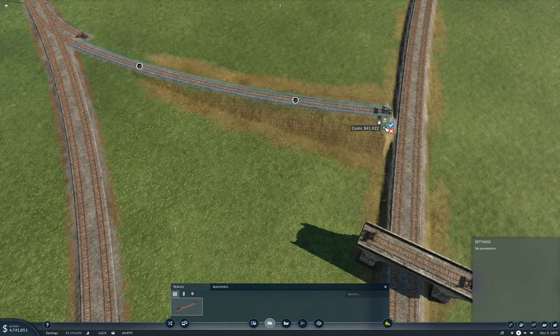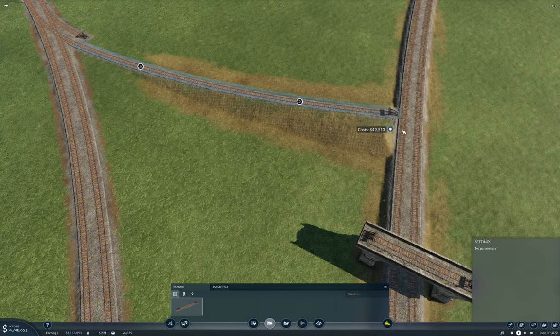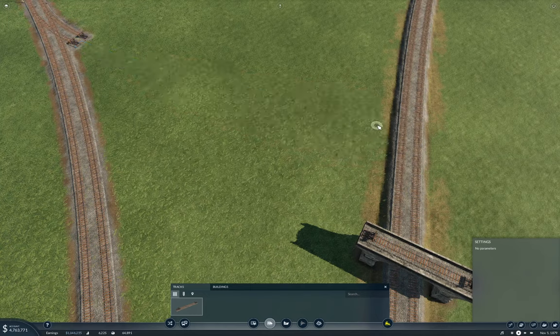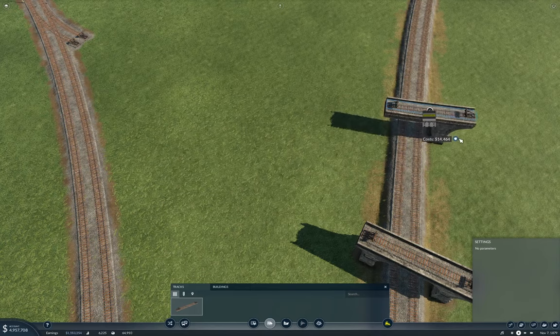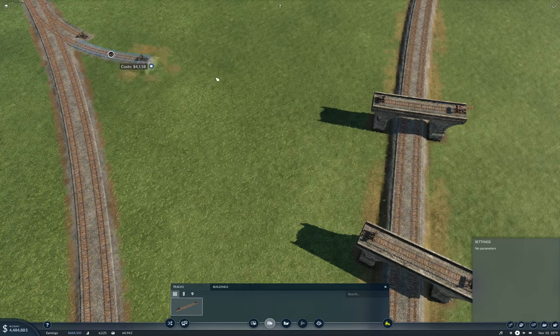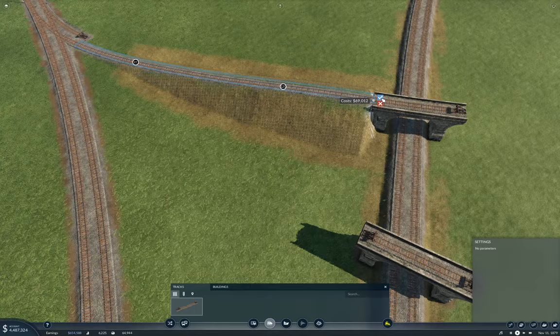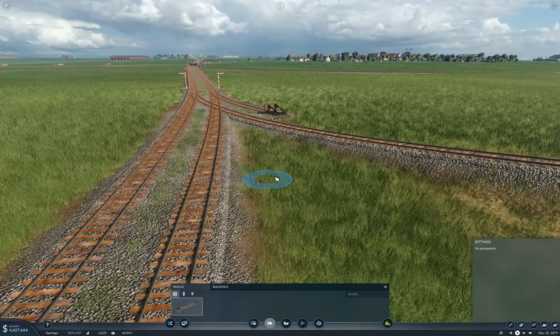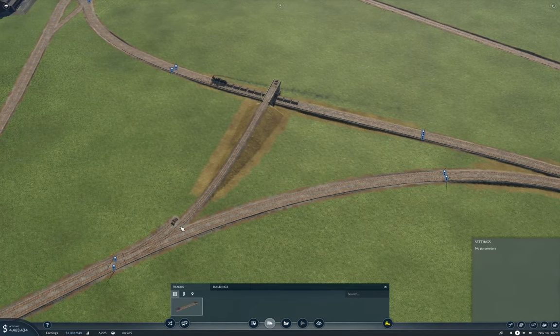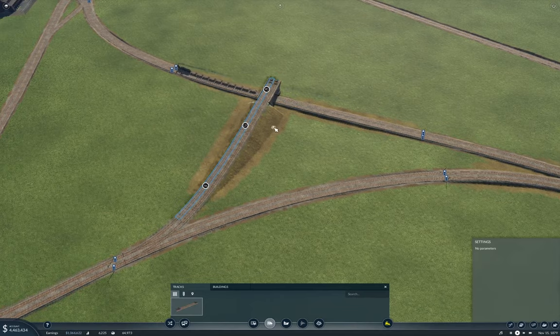We're not going to cross where I thought we would, so we'll come over here. Now we'll go with one, two, three — and it was four, was it? We'll build the bridge here. It was one, two, three, four. Now, we didn't start far enough back. We can live with that, I think. That can make it up. Is that horrible? No. Okay, that's good. So I can take that out. Okay, so that's our first crossing.